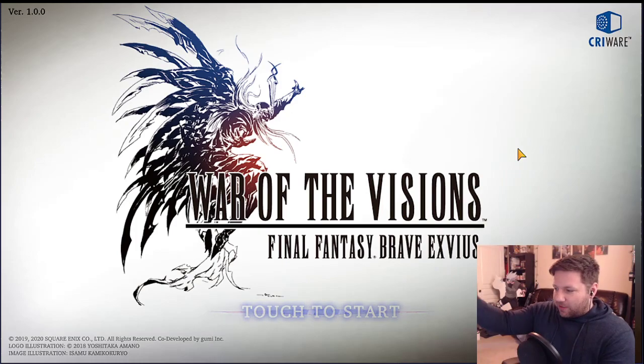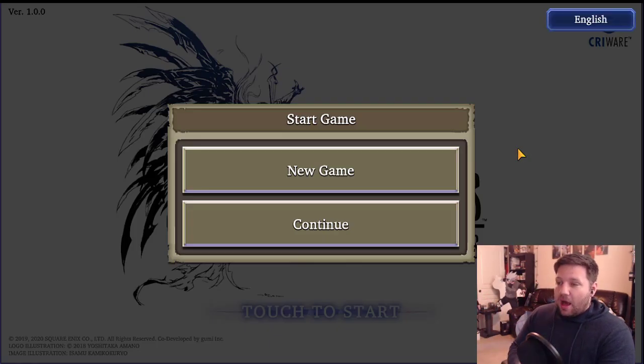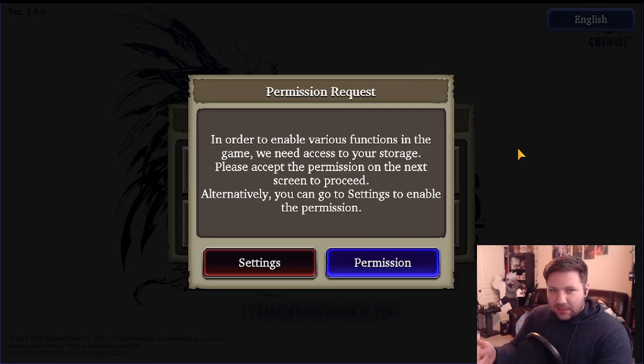Here we are at the War of the Visions Final Fantasy Brave Exvius menu, and here's how it works. A lot of people have been going to the free 10-summon and then quitting if they don't get a good roll. I think it's worth the time and effort to proceed about 6 more minutes in to get the 3-step-up UR summon.